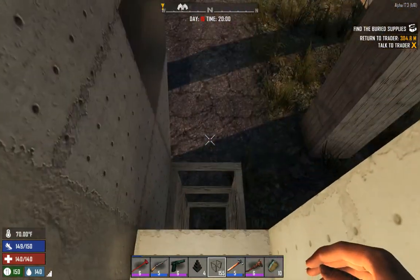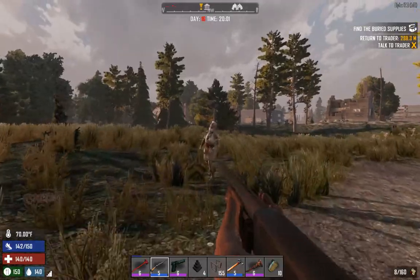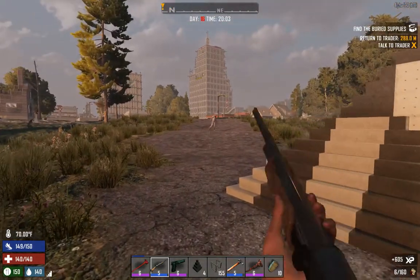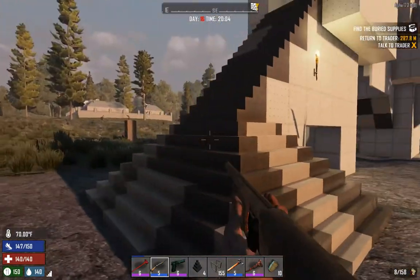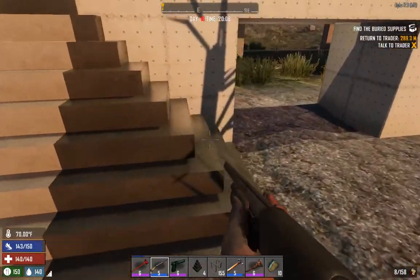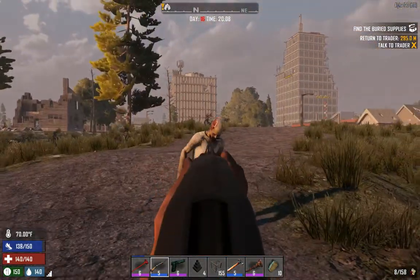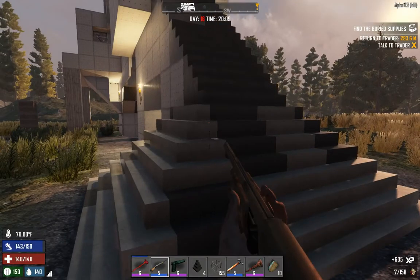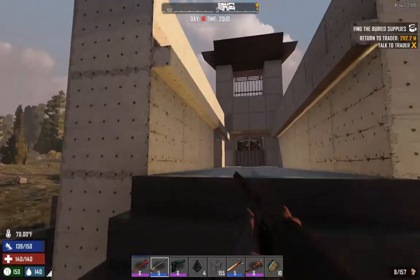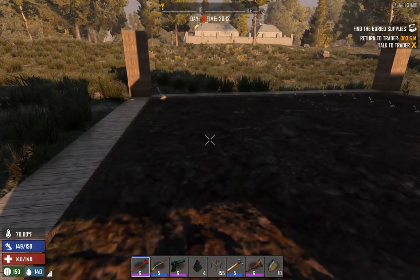What we're going to do is sink our chem station down here and put some hatches over the top of it. We took the gunpowder we bought from the trader and the buckshot and made a bunch of shotgun shells. We also crafted up a bunch of stairs, so this is now all looking pretty. We patched up our corridor too.